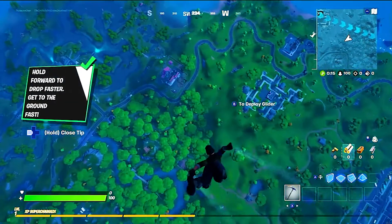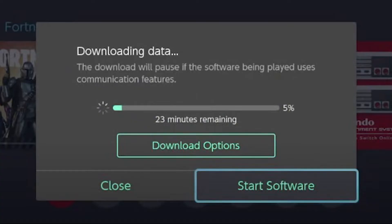Some Nintendo Switch players are reporting that Fortnite won't install any update, or that updates are stuck and won't download at all. If you are experiencing the same situation, then this video is for you.